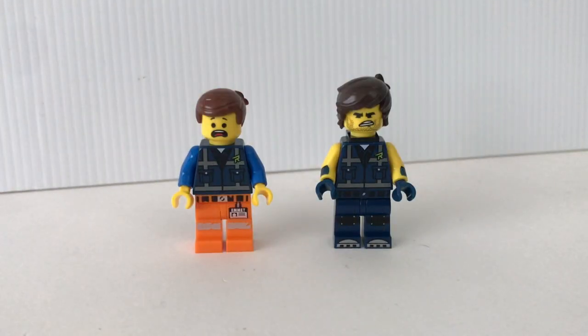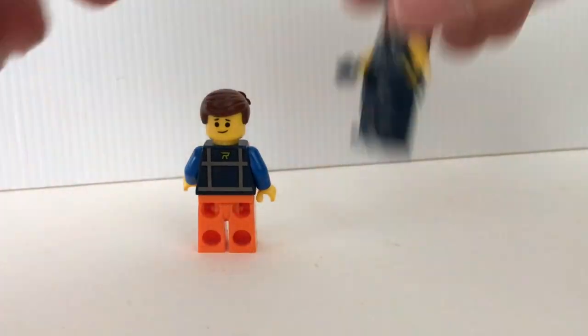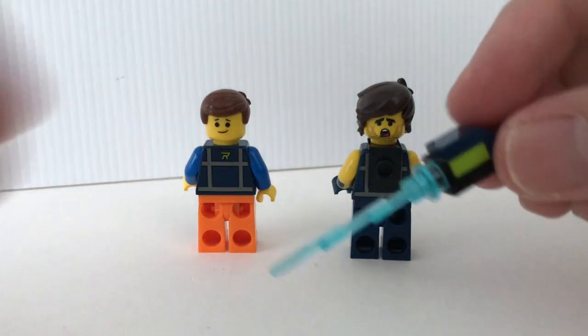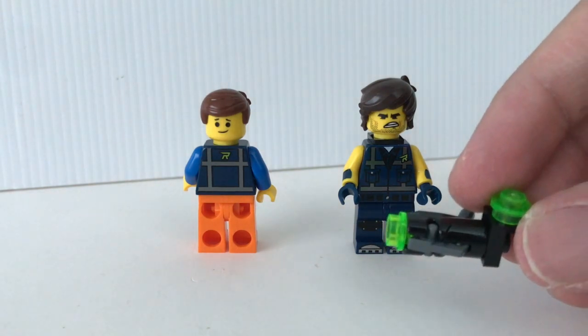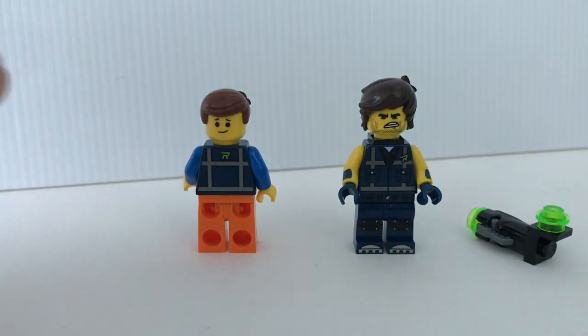Here are Emmett and Rex Dangervers. These two minifigures are actually exclusive to this set, and this is one of the main reasons I bought it because I'm a fan of this version of the Rex Dangervers minifigure. Both minifigures come with an alternate facial expression — for Emmett it's a smile, and for Rex Dangervers it's a very unique facial expression. For Rex, they give you an attachment to place at the back of his torso to create the illusion of him flying in space, and you also get a stud shooter for Rex. For Emmett, you get an extra hair piece which is the same hairstyle as Rex Dangervers but in a different color.